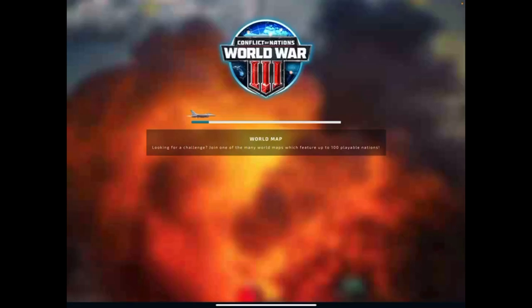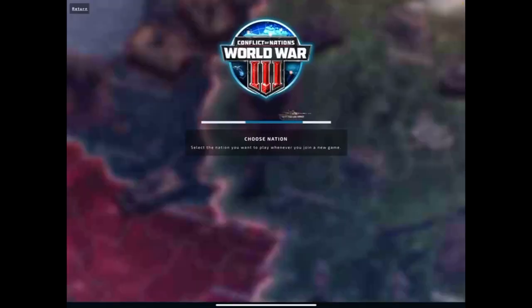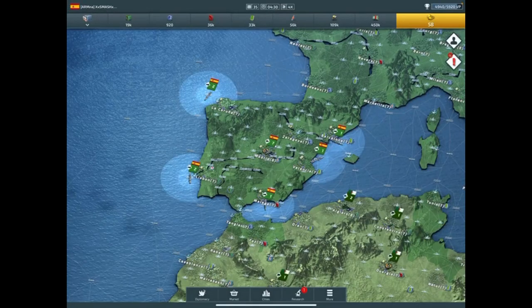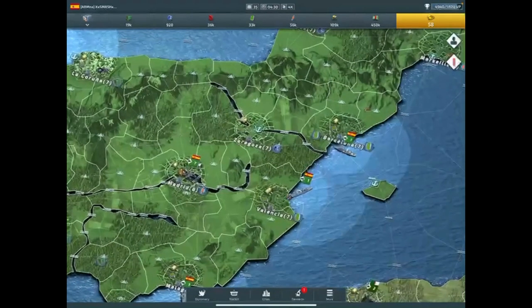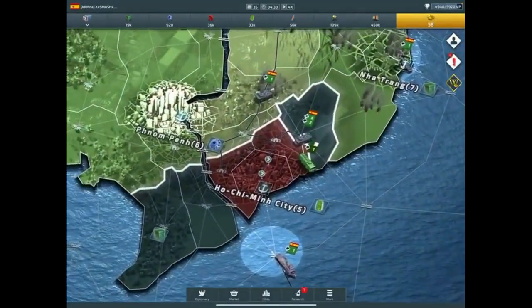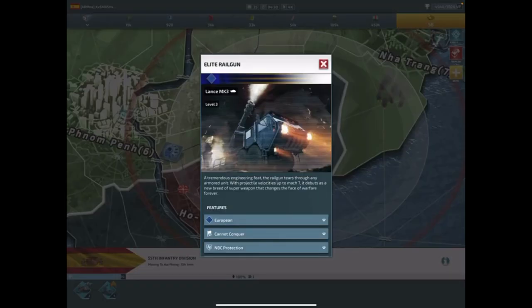Hey everyone, welcome to my channel. I'm going to show you some of these elite rail guns I just got. I've been using them for a little bit in this round, so I'm going to go to my world. On day 35, it's almost over — I only got like a thousand VP left to go. We got my rails right here, six of them in this stack.